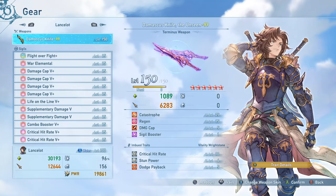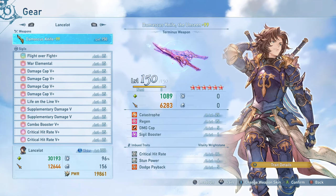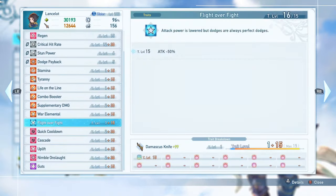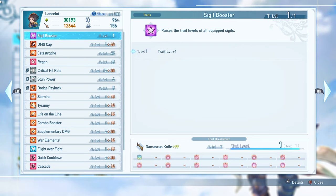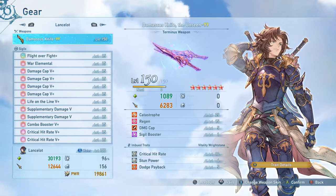As you can probably tell from the very first sigil, I have a very interesting setup for you today. If you want to know how I did the 60-second score attack at the beginning of the video, just replace Flight Over Fight with Glass Cannon, replace Life on the Line with another Supplementary Damage 5, and replace Combo Booster with a little bit extra critical hit rate to make sure you're getting 100% value. As far as the weapon, I am using the Terminus weapon. It gives you the best bonus traits in the entire game. Catastrophe is just awesome with its 100% damage cap increase and 50% attack bonus when your health is below 45,000. Sigil Booster is also fantastic when maxed out, and the extra five levels of damage cap are great. If you do not have this yet, using the crit rate weapon or the max Ascendant weapon will work just fine.